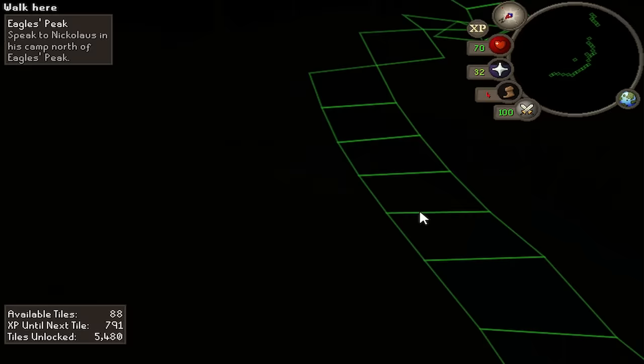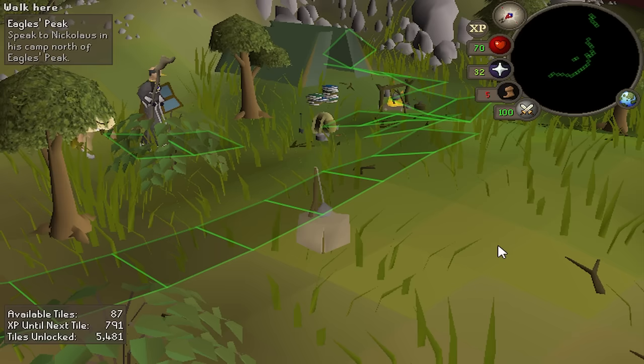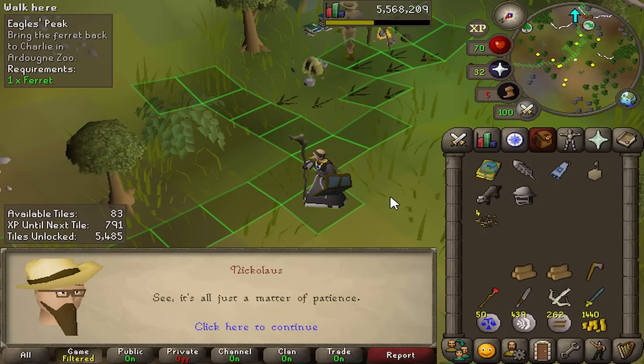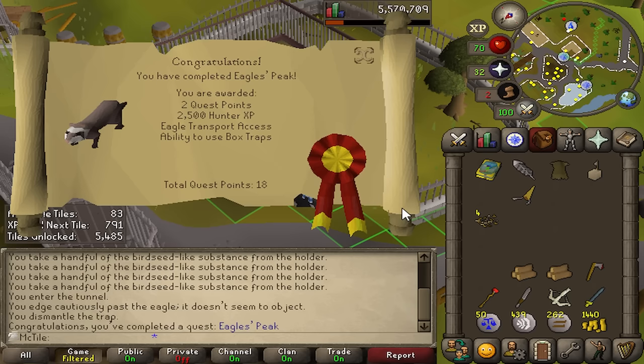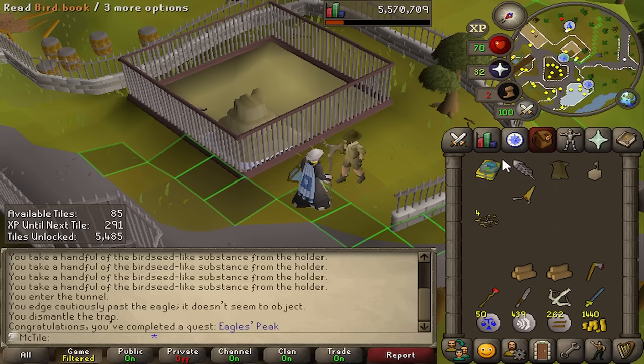Now I have to take my victory walk all the way over to the golden feather that these eagles have kept here for some reason. Hey man, I'm an eagle — you don't have to check, I swear. This is what it's all been for, guys. This is what we've been waiting for. We're getting taught how to use a box trap. We just have to take this ferret back to the Ardougne Zoo and we are done with Eagle's Peak. I promise that's the last time I'm going to say that quest name. Eagle's Peak completed.